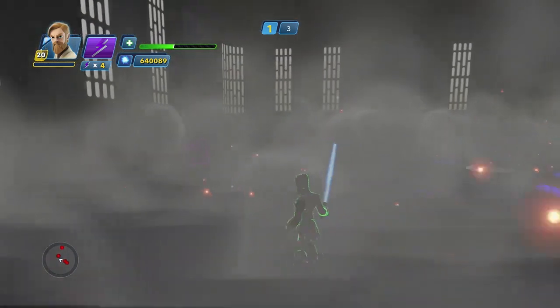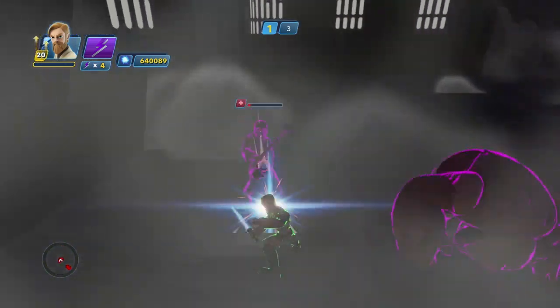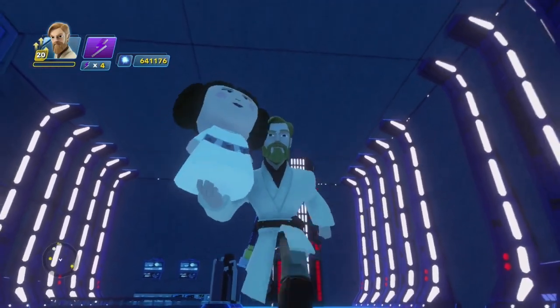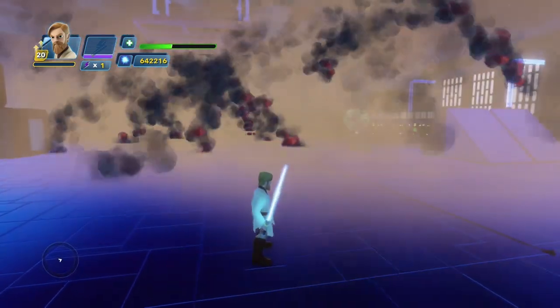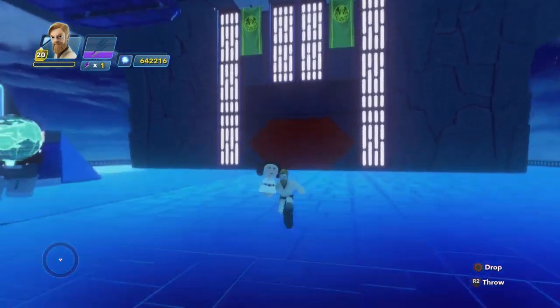I absolutely loved the attention to detail in this section. Keep fighting against foes to reach the final area where you can take out more enemies and eventually make your way to Leia. In the end, you'll be able to save her from the fortress battle. The entire toy box looks like a phenomenal experience. Absolutely stunning work, Bowtie Guy.